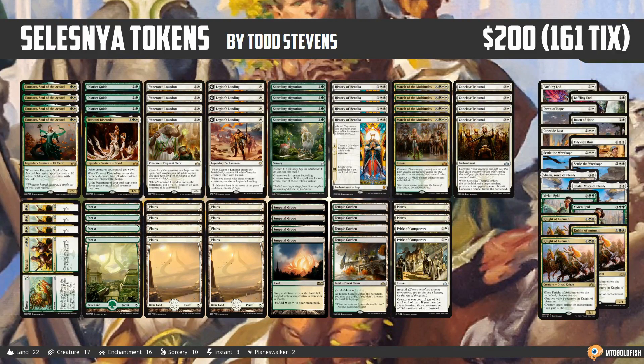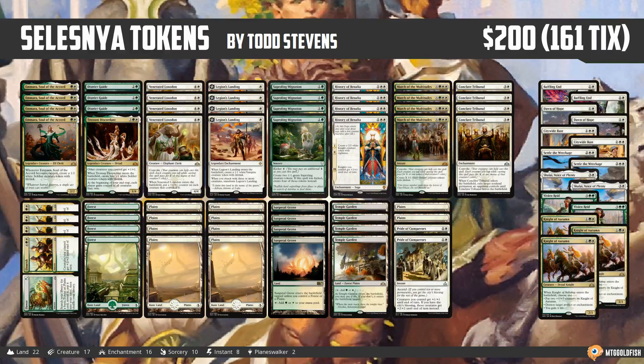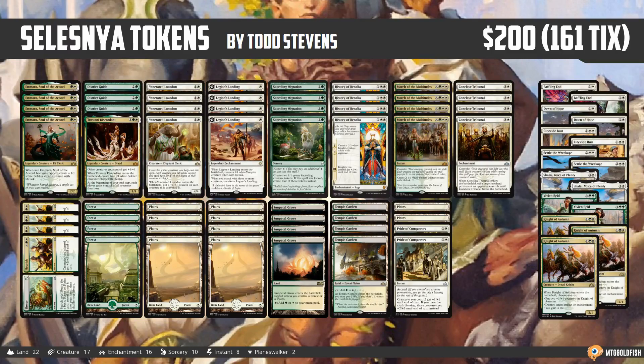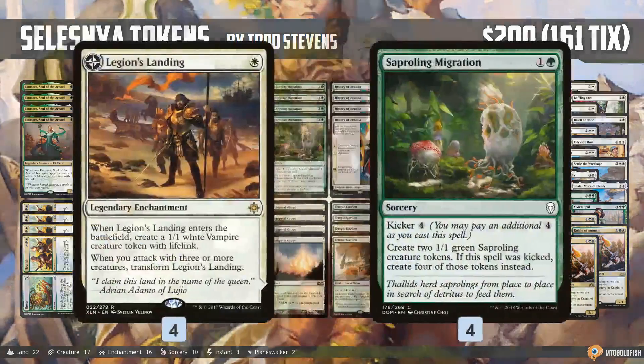Selesnya Tokens can be broken down in a pretty easy way. We have basically three primary groups of cards: Token Producers, then a mixed category of Token Producers slash Token Payoffs, and then Token Payoffs — the reason we are making all these tokens in our deck.